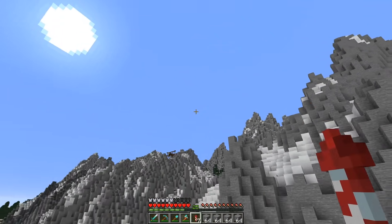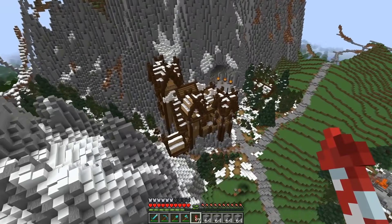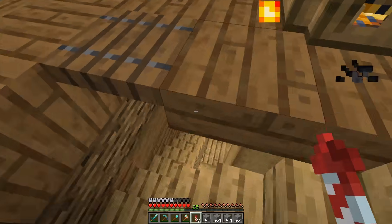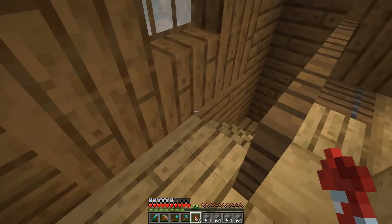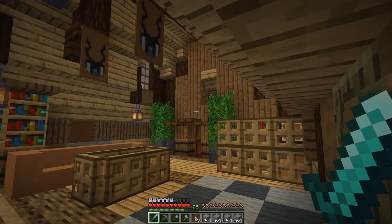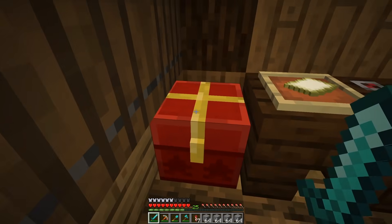I forgot to put snow on the roof, so I've been working on the exterior a bit here — adding a bunch of snow on top to make it look more like a winter wonderland. I still haven't finished the tower right here; that's next on my list. Up here on the second floor we just have a little map area with some stuff.